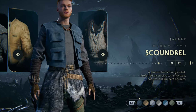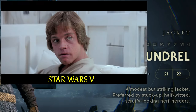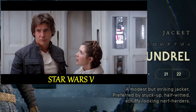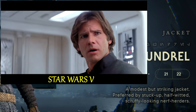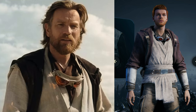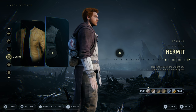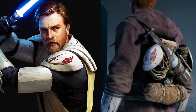If you look at the scoundrel jacket, it says 'a modest but striking jacket preferred by stuck-up, half-witted, scruffy-looking nerf herder.' And if you look at the hermit outfit, it's supposed to represent Obi-Wan Kenobi's outfit from the Obi-Wan TV show, and it also has his shoulder pads on the back which are apparently from when he was a general during the Clone Wars — which is another very cool detail.